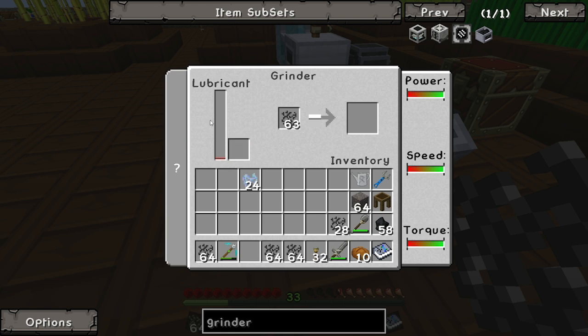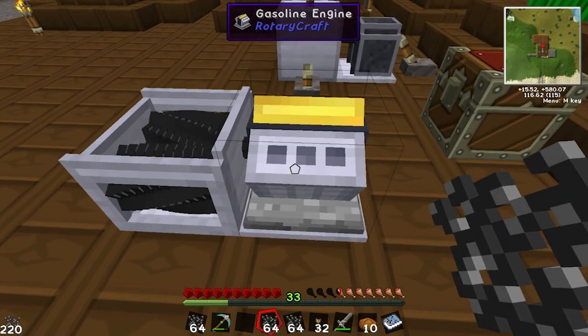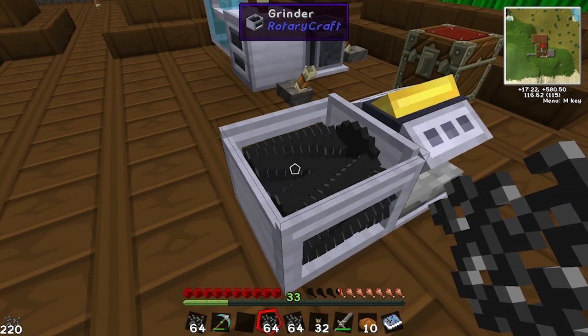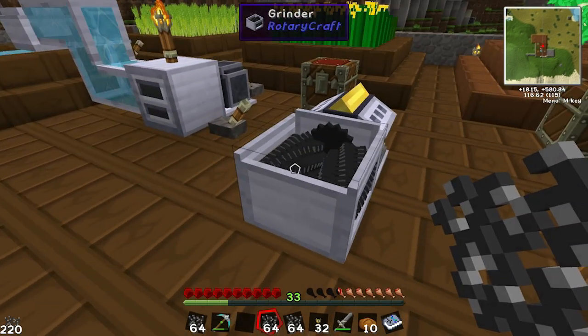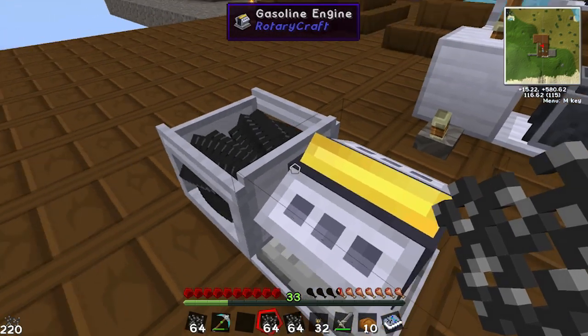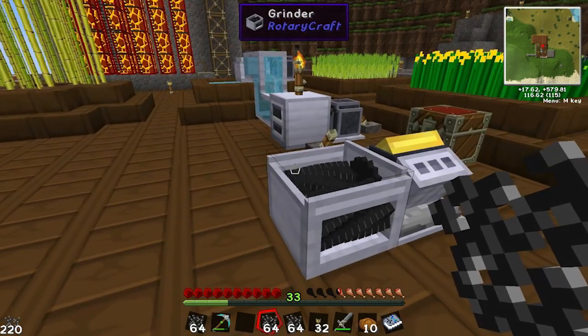That's about it for today. Basically what we've done is built a gasoline engine which runs on ethanol, and it powers a grinder which produces lubricant which we'll be using next episode — we'll be building gearboxes and a processing unit. Like I said, if you put more power in it grinds faster. If you've got any comments put them down below, any suggestions same place. Please like, comment, and subscribe to the channel if you want to see more. Until next time guys!